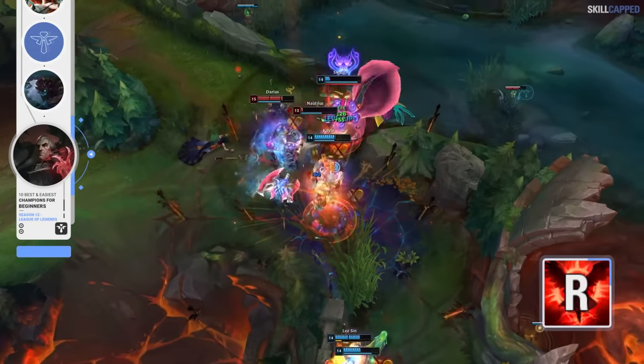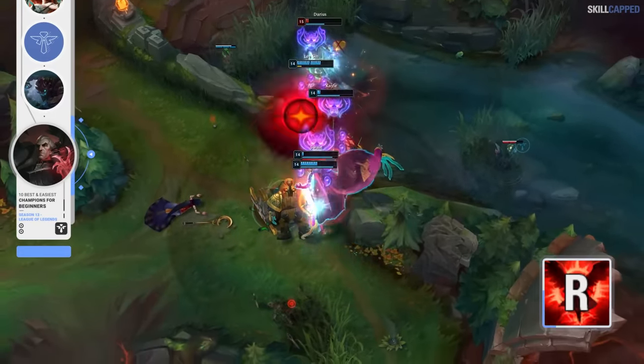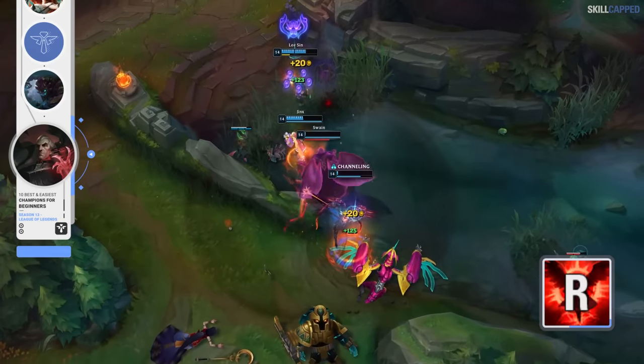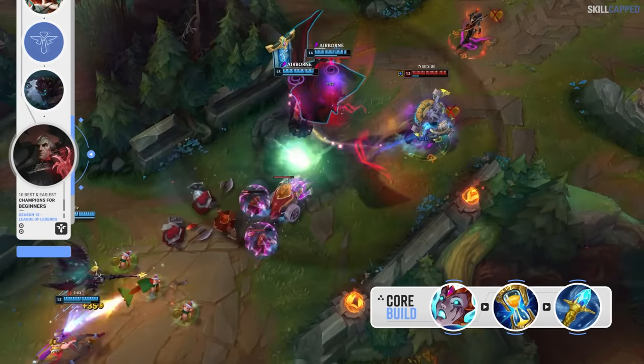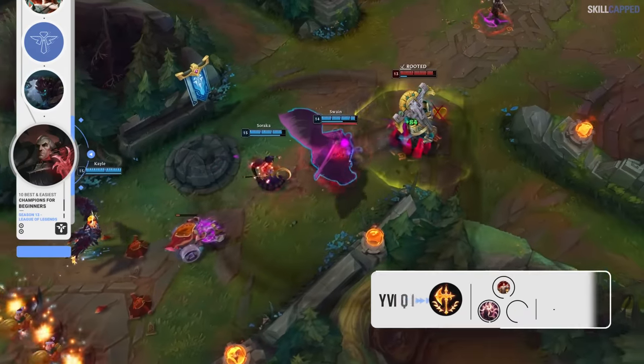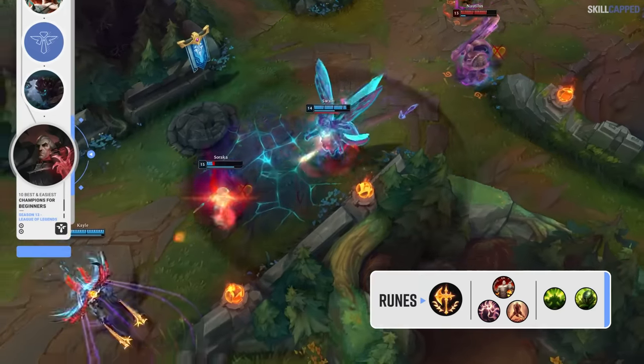Level 6 is where you can really begin taking over as Swain. The 2v2 and even 3v3 power of the champion is incredibly strong with his ultimate running, and you should be fishing for picks with E to then follow up with an all-in. The build for Swain is Liandry's rushed first into Zhonya's second and Rylai's third. Conqueror is the keystone rune with Presence of Mind, Tenacity and Last Stand; best secondaries are Conditioning and Overgrowth.